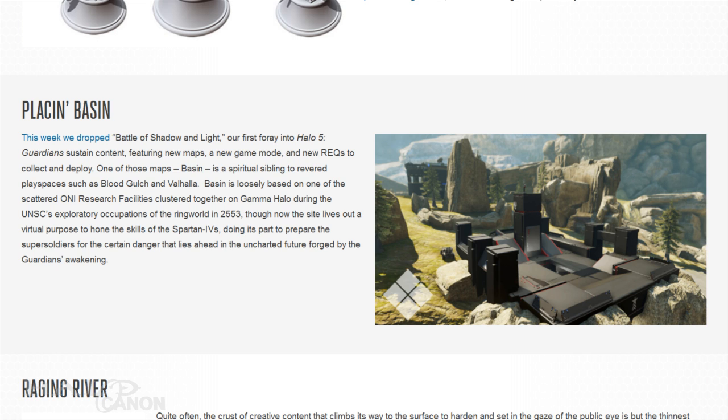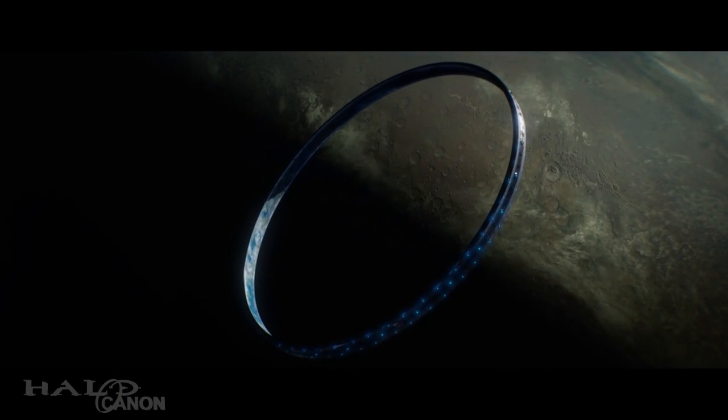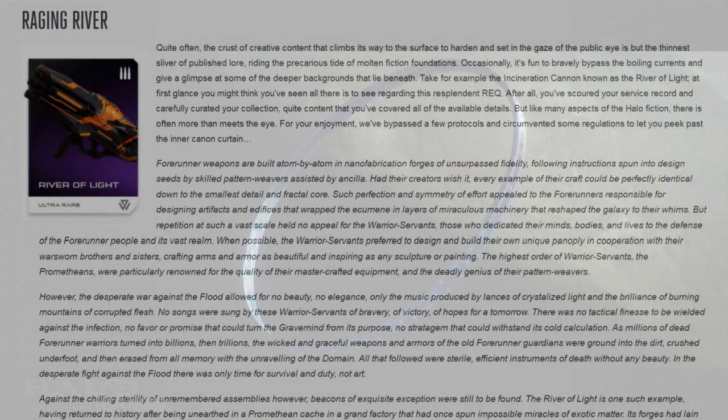Next up we get a little lore love for one of the new Big Team Battle Forge maps, Basin. While intended as a spiritual successor to both Blood Gulch and Valhalla, canonically this location is loosely based on ONI research facilities located on Gamma Halo. That marks yet another map based on a Halo ring — between this, Orion, and Pegasus — and that legendary ending. I really hope we get to explore a ring in the next Halo title.